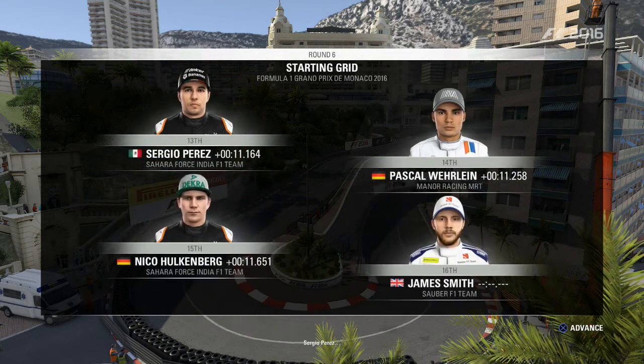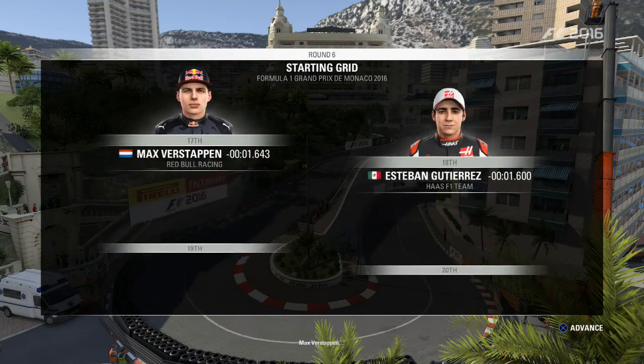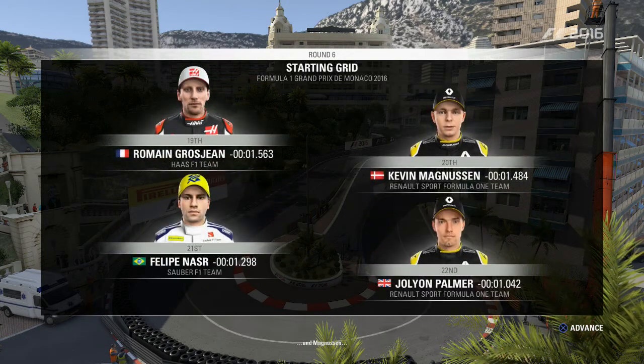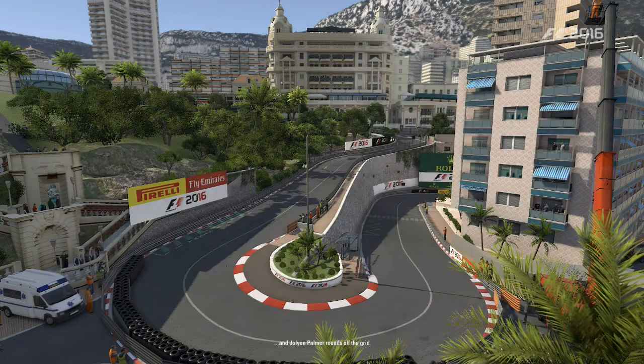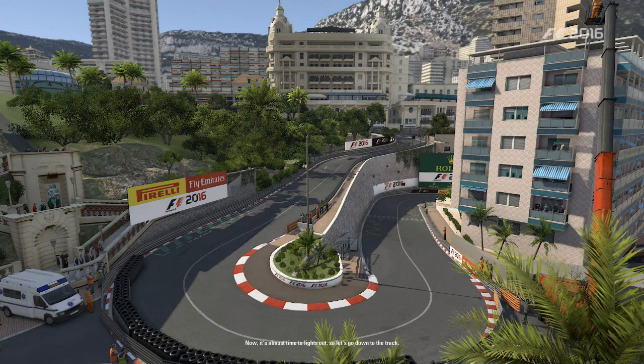Continuing down the grid: Bottas, Hamilton, Sergio Perez, Wehrlein, Hulkenberg, Nasr, Max Verstappen, Esteban Gutierrez, Grosjean, Magnussen, Felipe Massa and Jolyon Palmer round off the grid. Now it's almost time for lights out, so let's go down to the track.